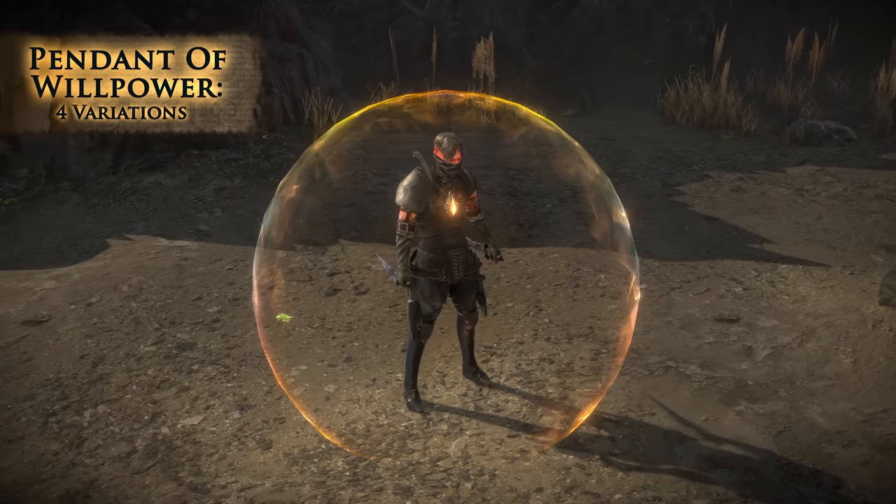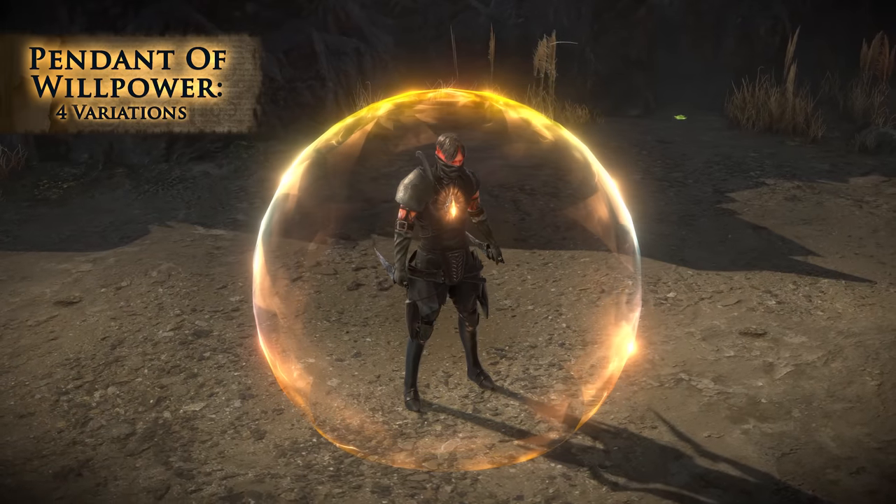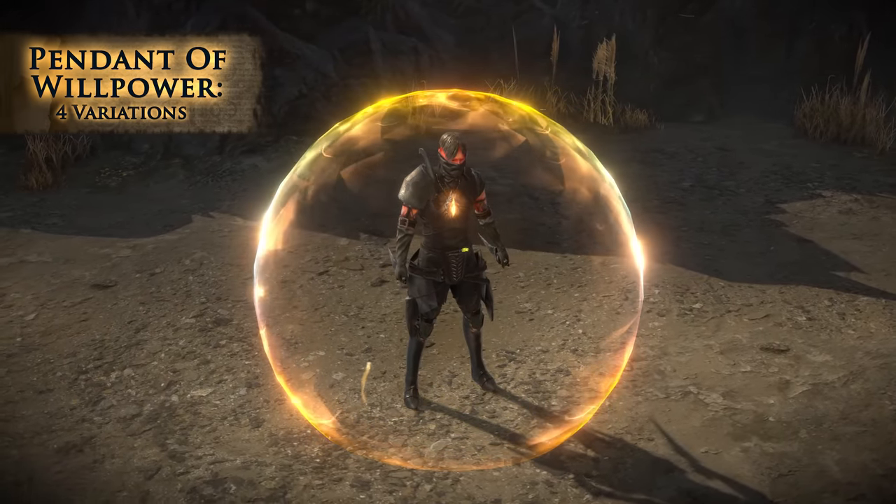The Pendant of Willpower visualizes your character's energy shield as a protective bubble that becomes more intense the more energy shield you have.